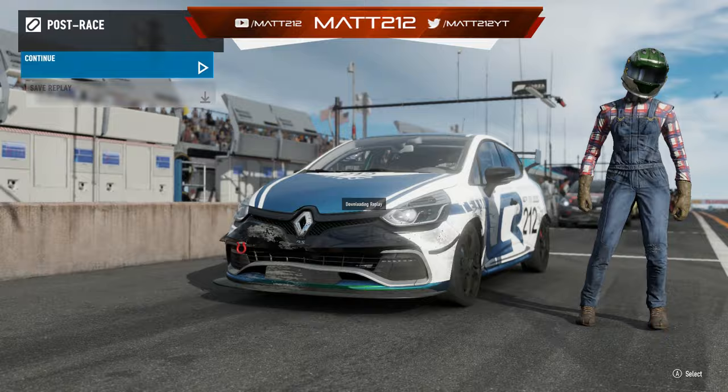That is the end of round four of this series. Looking at the points, I'm now 71 points clear of Rye and 105 ahead of Westmeister, with just 200 points available heading into the final couple of rounds. I really need to keep it clean and consistent. Hopefully we can finish the season on a high. That's the end of the highlights from Watkins Glen — hopefully you enjoyed this video. We're certainly in a good stead to wrap up this title. Thank you all so much for watching, get yourself subscribed if you're new, and I'll see you guys next time.